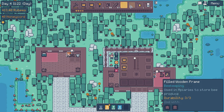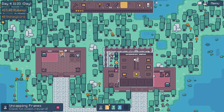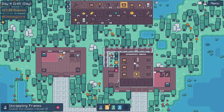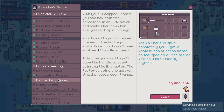And that should get us the new perk we're waiting for as well. Let's get this. Uncapping frames - claim those. Extracting honey: with your uncapped frames, you can now spin them in an extractor and shake them down for every last drop of honey. You'll need to put uncapped frames in the left input slots. You'll see a handle appear - this time you need to pull down the handle to start spinning the extractor. The faster it spins, the quicker it will process your frames. When a frame is spun completely, you'll get a whole bunch of items based on the species of the bee, as well as honey. Finally, right?